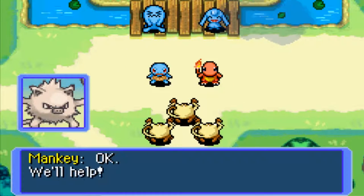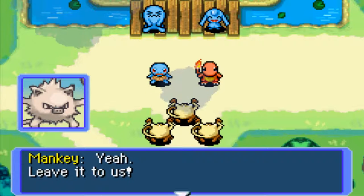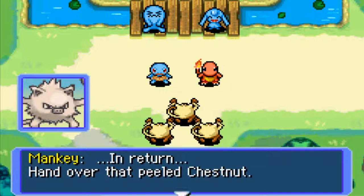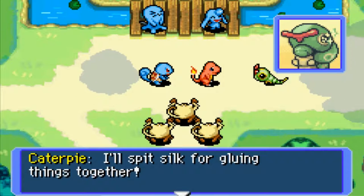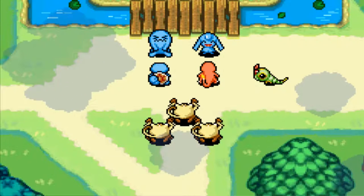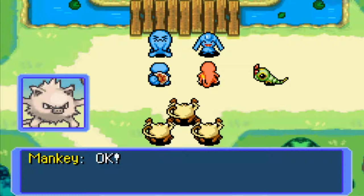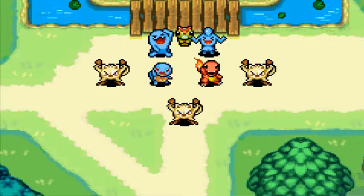'Whisper, whisper, mutter, mutter.' They're doing it again. 'Okay, we'll help. Really? Yeah, leave it to us — we'll carry the materials and get the place built double quick. In return, hand over that peeled chestnut.' 'Me too, I want to help, I'll help too. I'll spit silk for gluing things together.' 'I'll help too. Wobbuffet.' They all say okay. Pose.